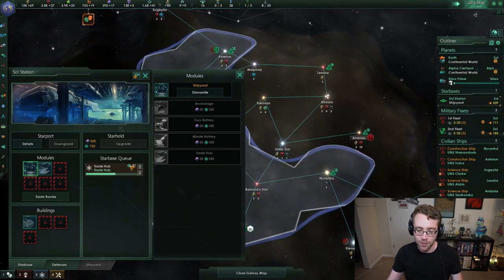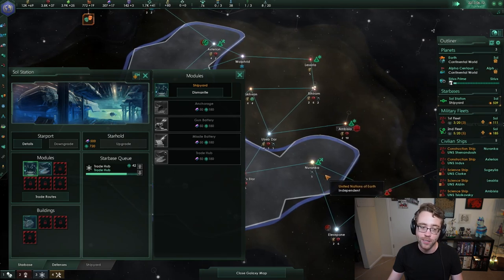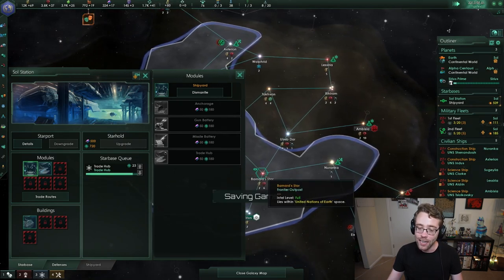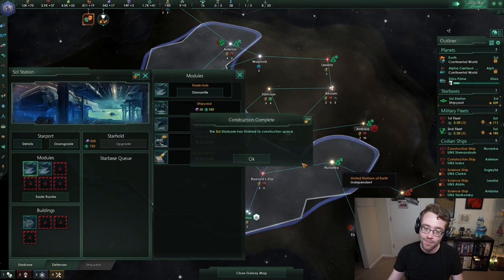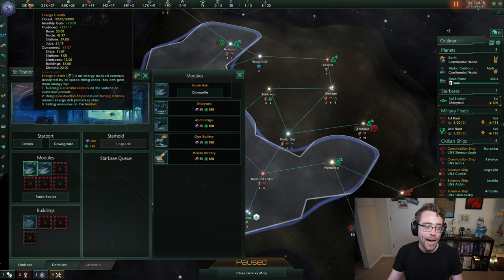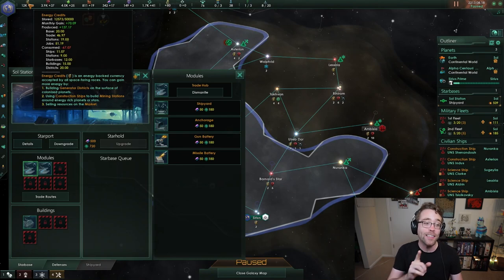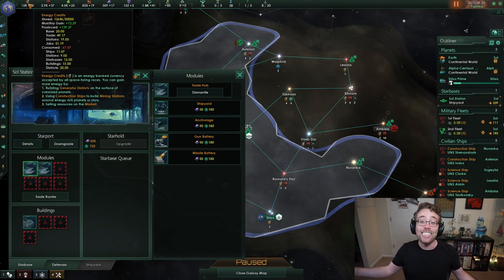In about 100 days or cycles, we're going to see the trade value here disappear because our trade hub has increased its collection range by one and gathered the trade from that system. And we can see our trade value has increased to 49.17. That's as easy as it gets.